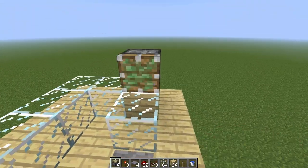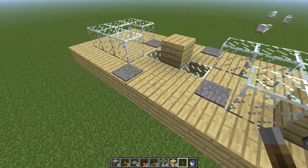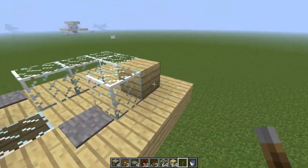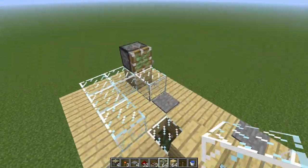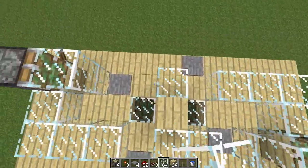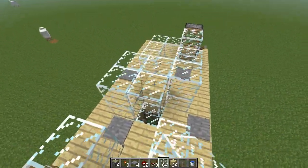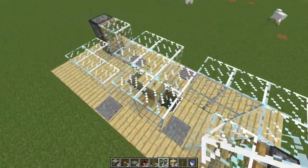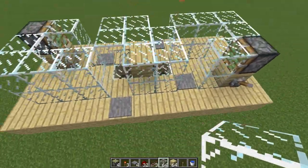Next step is to mine out the corner piece of the u-shape and put a piston on top with a regular block, then put a lever like so. Go to the other side and repeat the same process, then you put a glass block here and a glass block here. Now we're going to finish off the center by building a z-shape like so, and then we're going to put a block here and a block here.